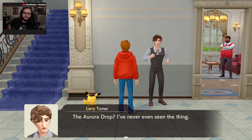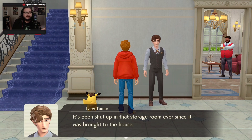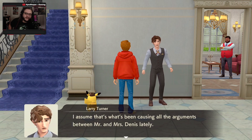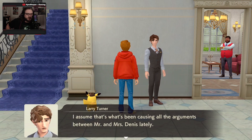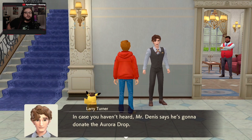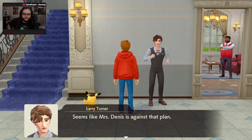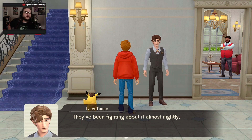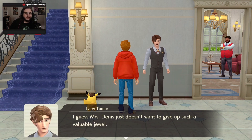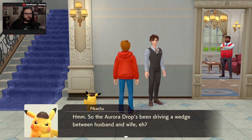Do you know anything about the stolen jewel, the Aurora Drop? I've never seen it — it's been shut up in the storage room ever since it was brought in here. Of course, I know it's valuable. I assume that's what's been causing all the arguments between Mr. and Mrs. Dennis lately. Mr. Dennis is saying he's going to donate the Aurora Drop, and it seems like Mrs. Dennis is against that plan. They've been fighting about it almost nightly. It must be a real point of contention. So the Aurora Drop's been driving a wedge between husband and wife, eh?